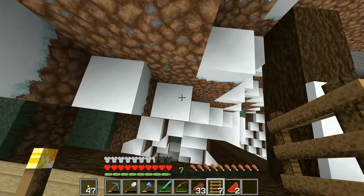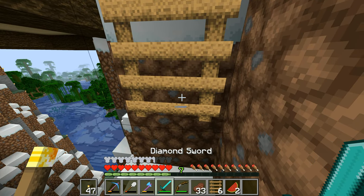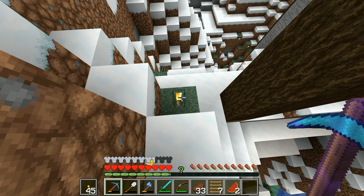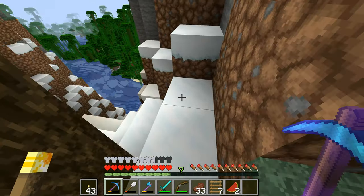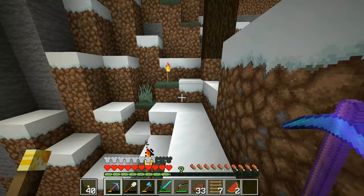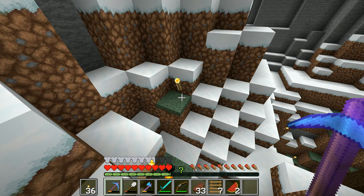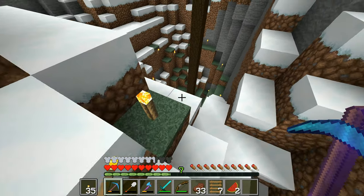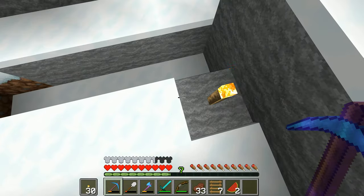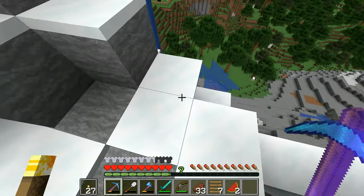I'm going to make sure I put torches everywhere under here, because if I don't, we're going to end up with unpleasant things spawning once we put the lid on. I don't want unpleasant things spawning anywhere — I don't want creepers and rude creatures turning up and spoiling the party and ruining the fun for everybody. So we'll just chuck a few of these torches around.